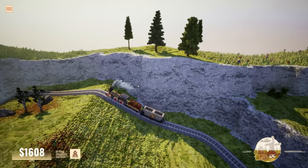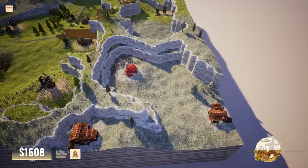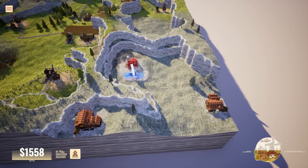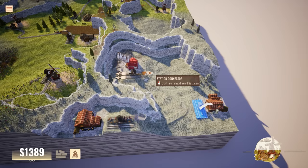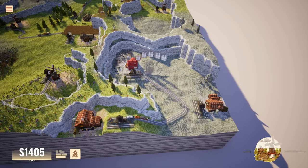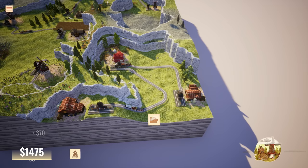Wow, that train can actually go up that hill! I think trains in real life can only go up like a two percent grade or something - it's very low. So what we need to do here - this is gonna be fun. We need to connect this to there, then another one here and another one here. Freight train. I'm gonna guess that since it produces two milk, this needs one and this needs one - yep, look at that!